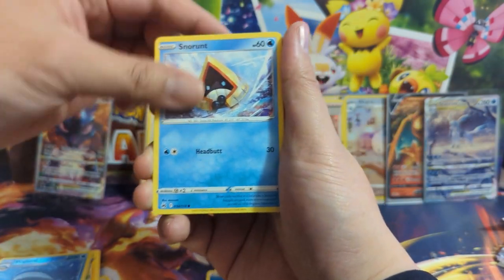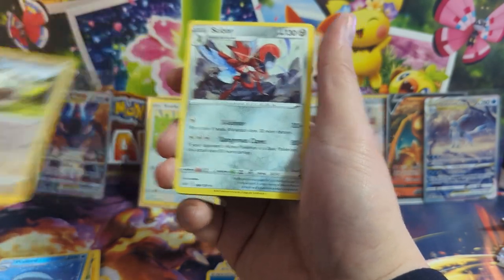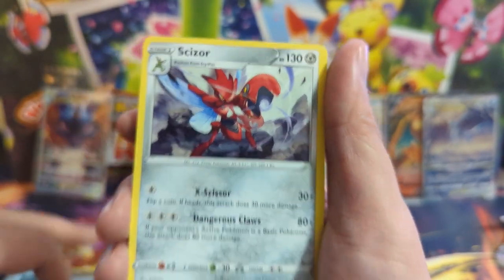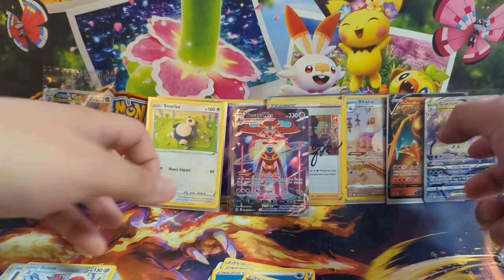Don't see anything from the side on the last pack. We got a Wulugi into a Scizor — Scizor is doing like a Mega Man charge-up pose. Very cool, I didn't know he could do that.